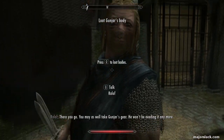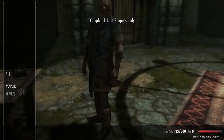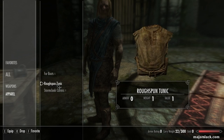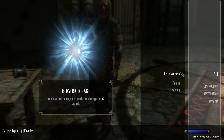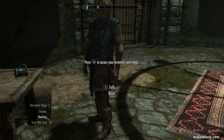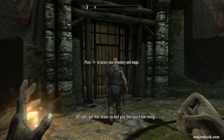Ralof cuts your binds loose. You may as well take Gunnar's gear — he won't be needing it. This is where it all starts. You get a one-handed weapon right here, the Iron War Axe. Favorite that, drop the foot wraps. Fur boots and Stormcloak cuirass on for protection. Here I'm favoriting everything: Flames, Healing, and the War Axe. Up comes the Healing in one hand and the War Axe in the other.